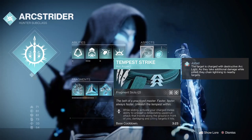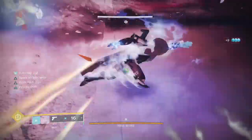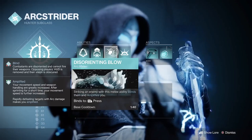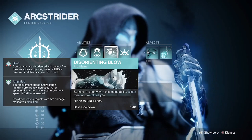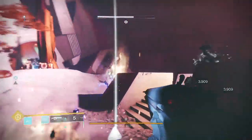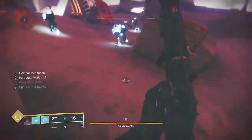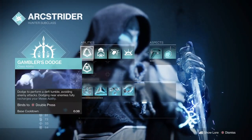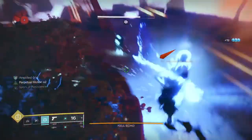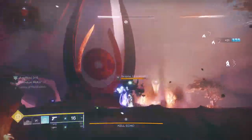This build is focused around using the Tempest Strike to jolt our targets. The Tempest Strike arc aspect — while sliding, activate a charged melee ability to unleash a devastating uppercut attack that travels along the ground and will jolt a target that it damages. Being that we primarily want to use the Tempest Strike as our main melee, I've opted to use Disorienting Blow as our second melee — striking an enemy blinds them and amplifies me. You could use Combination Blow if you wish, but I like having this as a backup to stop something in its tracks.